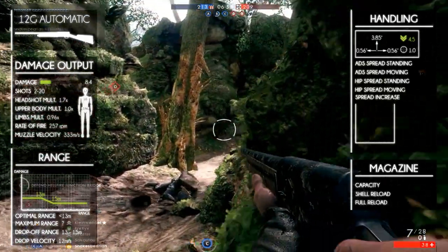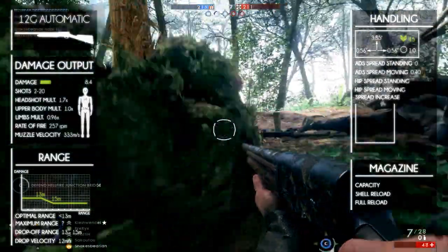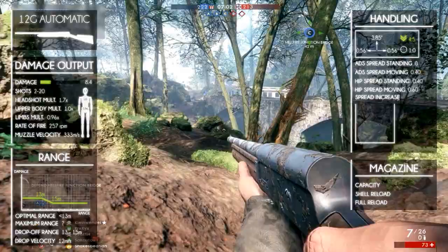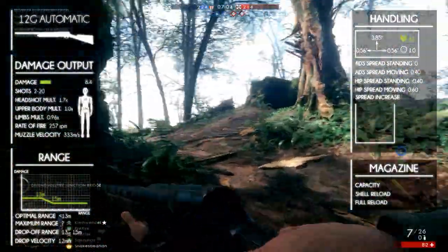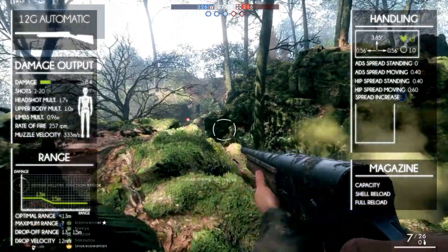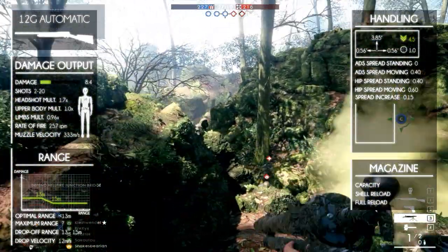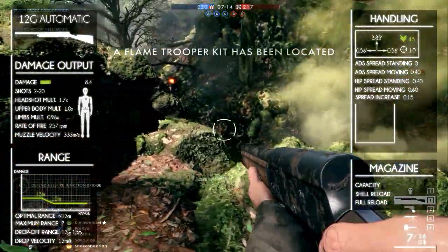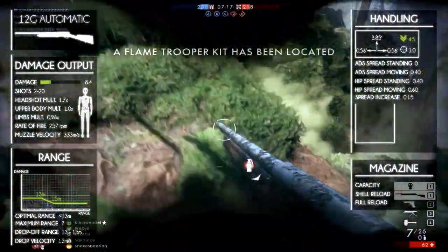The aim-down-sights spread is 0 when you're standing still but goes up to 0.4 when you're moving. The hipfire spread is 0.4 when standing still and 0.6 when moving. The spread increase per bullet is 0.15. On paper it doesn't seem to have a lot of recoil and spread, and this is true — the developers made it good for a run-and-gun playstyle.